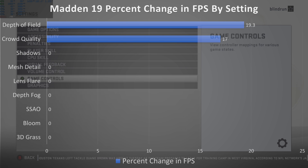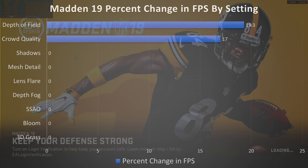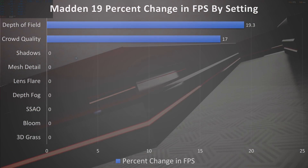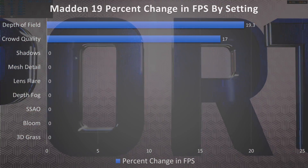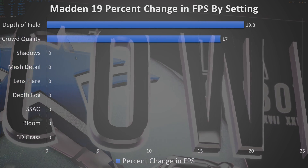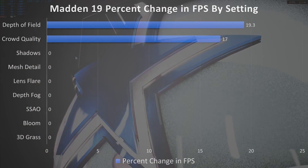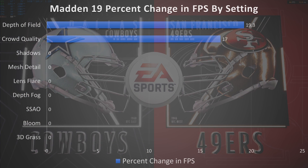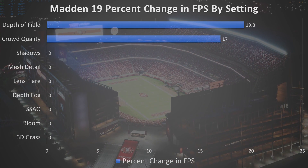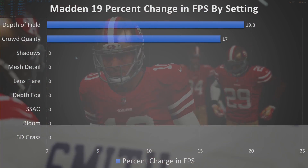As I like to do with all these games, let's look at the percent change in FPS by setting. Surprisingly, a lot of the settings have no change at all. I thought more settings would have a bigger impact on frame rate when watching early side-by-sides of max versus min on some larger YouTube channels, but they never really go into that much detail. Basically, you can turn everything up to max except for two settings: depth of field, which nets around a 20% change in frame rate, and crowd quality, which nets around a 17% change.